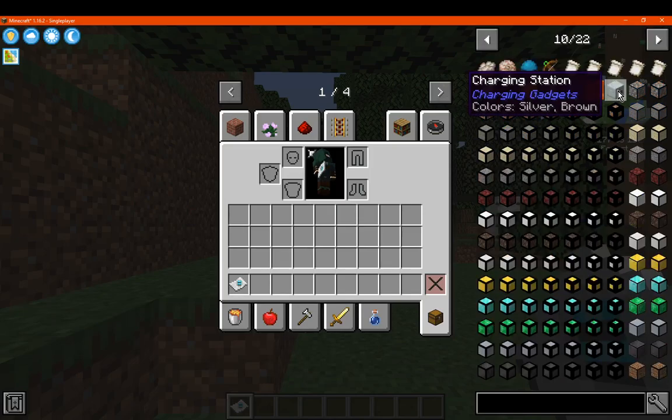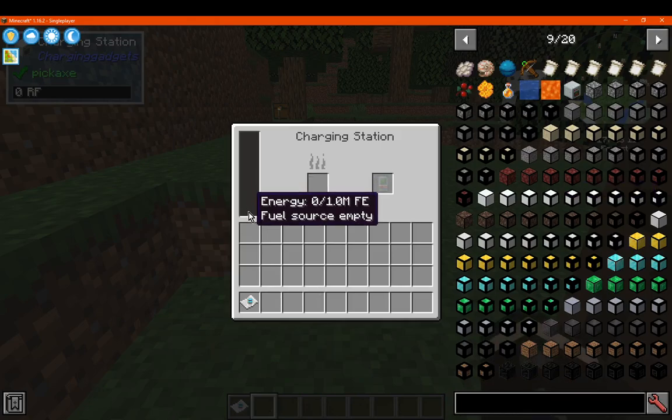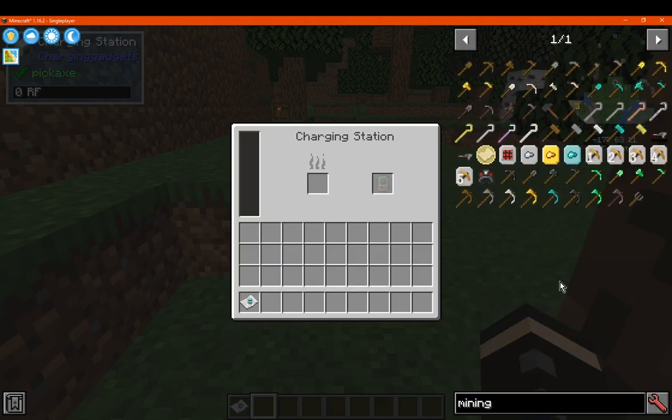First up we have charging gadgets, which is just a block that allows you to charge certain power tools. You've got the fuel slot here, you've got your power on the side showing how much is stored, and you've got where you put your actual chargeable tool in here. I think specifically in this pack it would be something like mining gadgets. But if you had something else like iron elytra, where it has a chargeable booster item, you just put it in here, put coal in, and it will charge up for you.